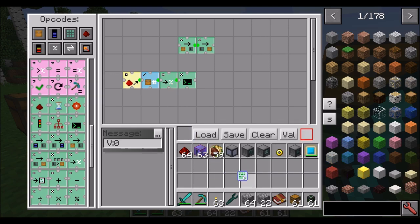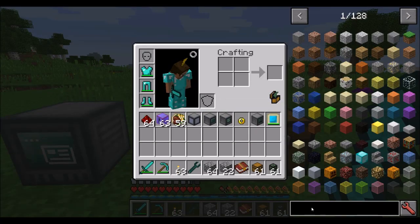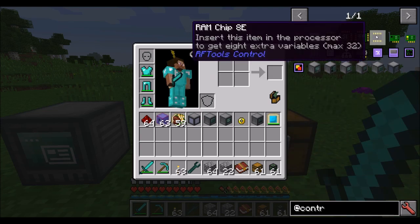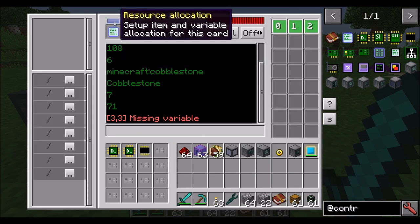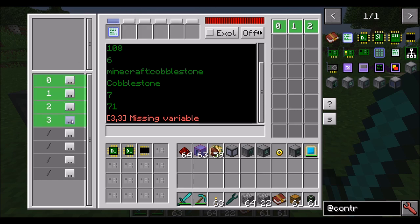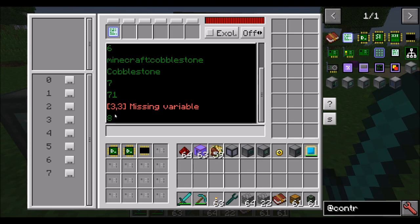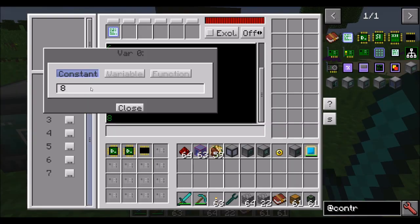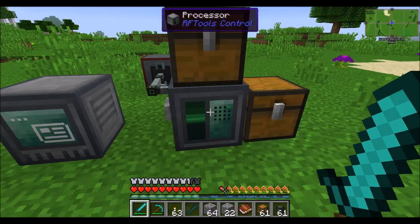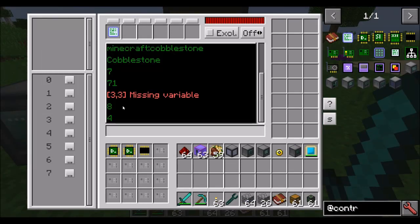Running it gives us 'error: missing variable.' We haven't talked about variables or RAM. We're going to need RAM chips in order to interact with variables. Simply inserting them into the processor opens up variables available to you, but you also have to allocate those to the program. So we'll make variables zero, one, two, and three available to this program. Now when I hit the button, it writes out the number eight — it looked at the stack in the chest, counted eight items, stored it in variable zero (which you can see shows eight if you click on it), and then wrote that variable to the console. If I split it in half and make it four, four gets stored in the variable and four is written to the console.